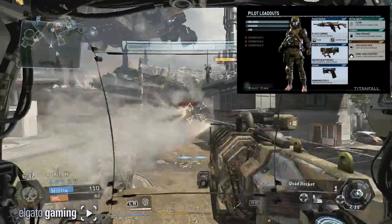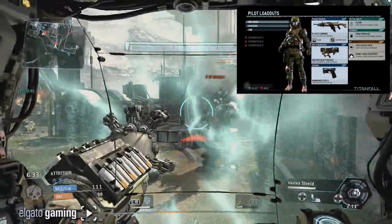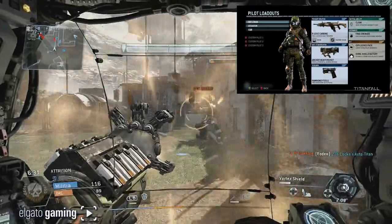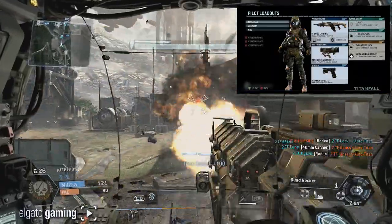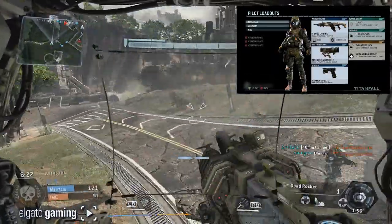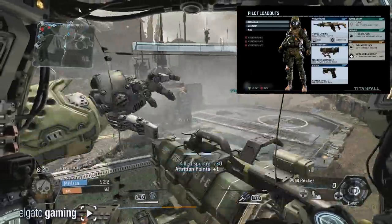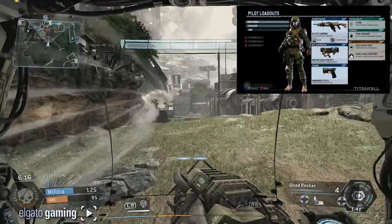Now on the pilot side, you have the Rifleman, which is my favorite class setup so far. It comes with the R-101C Carbine, a fully automatic assault rifle — getting a kill with your pilot in this game is so satisfying. You also get an anti-Titan weapon, the Archer Heavy Rocket. It's really hard to knock down a Titan with one of these; you need a bunch of guys working together in a coordinated effort. The sidearm is the Hammond P2011 semi-automatic pistol.